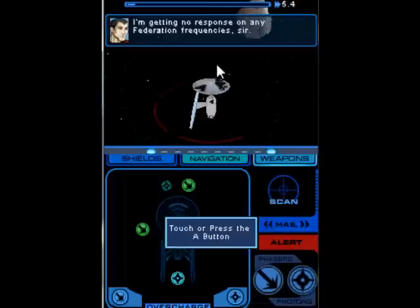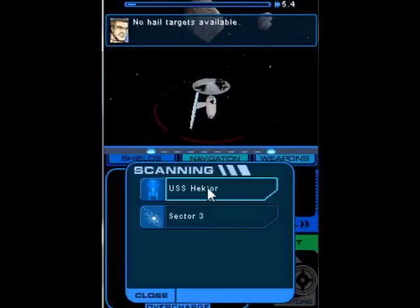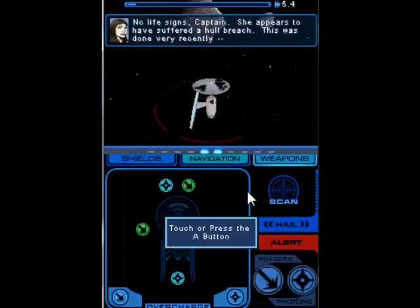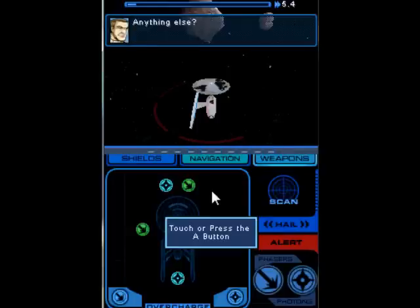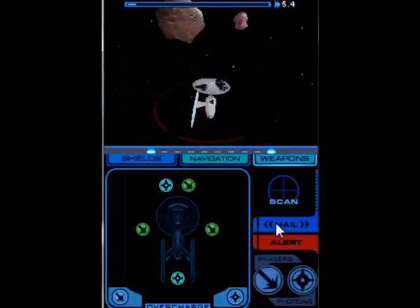Still no response from them? Really? Hail. USS Hector. No life signs, Captain. She appears to have suffered a hull breach — this was done very recently. Anything else? Yes sir. There's a lot of debris from both Federation and Klingon ships. Really? Huh. Well, now what? Sector 3.